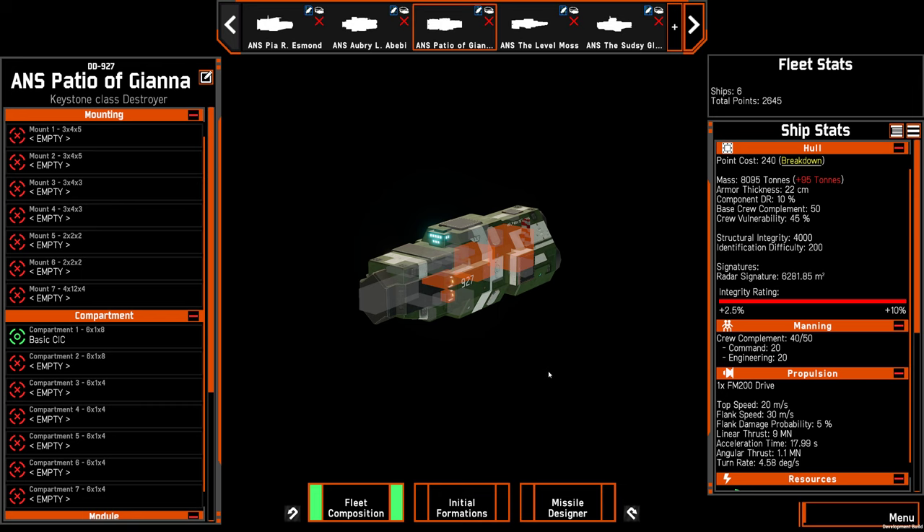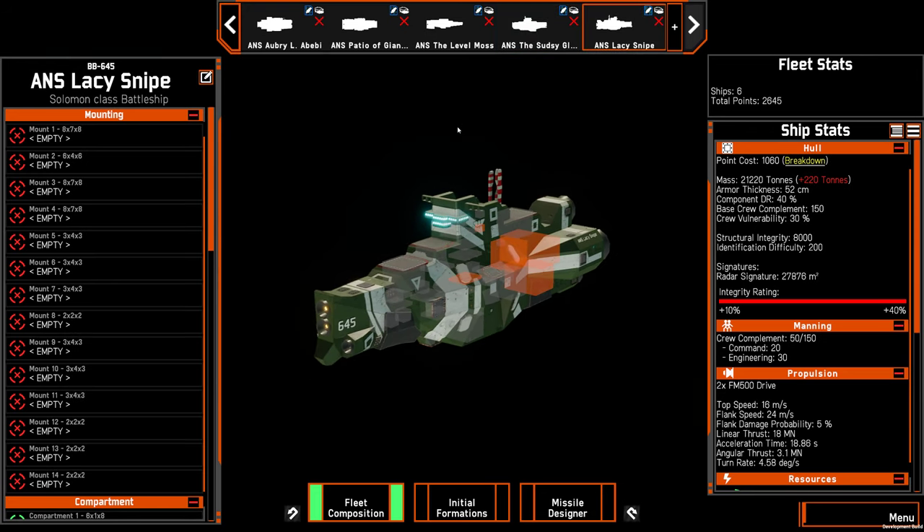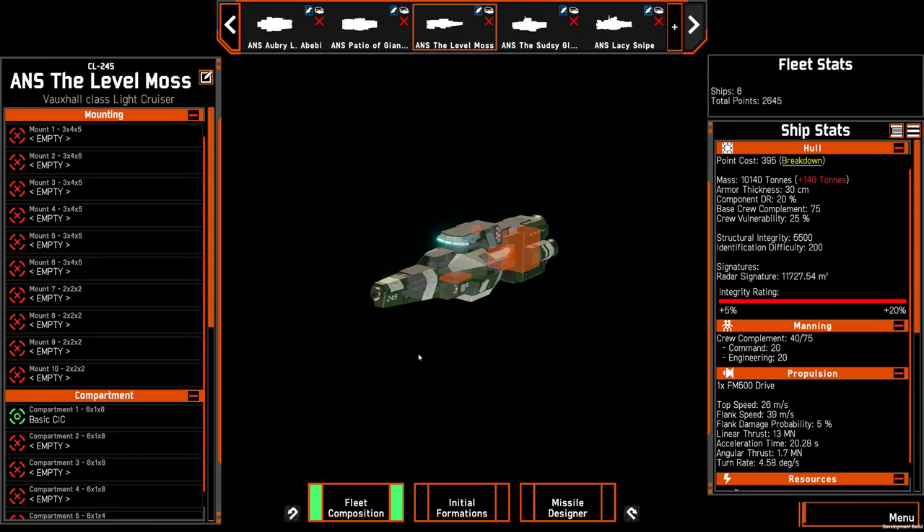The next step up is heavy combatants — your light cruiser, heavy cruiser, and the Solomon battleship. These are more capable and will probably be filling a few more roles than lighter combatants. Keep in mind that this is partly a necessity because they're more expensive, so you're going to be bringing fewer ships overall, which means they have to cover more roles on their own since they don't have the luxury of bringing as many ships to cover other jobs.